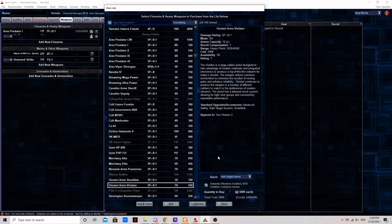The Onatari Arms Violator: a reskin of the Browning Mega Power, but with less ammunition and a tiny price difference. Again, just get the Browning, unless the extra 50 nuyen will break the bank but you desperately need this one specifically.